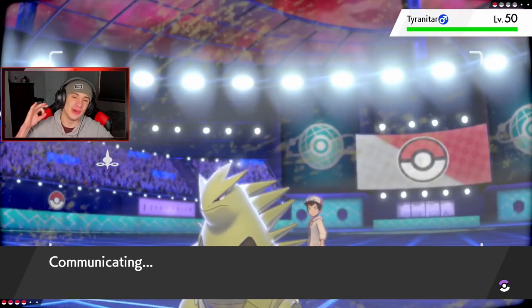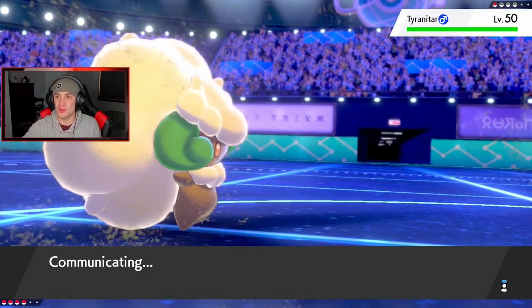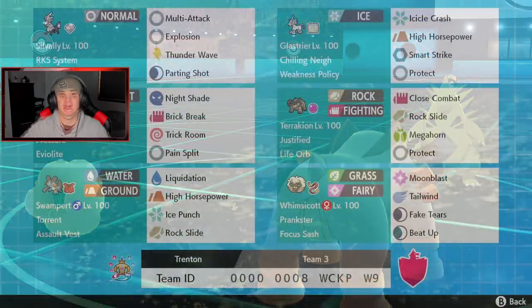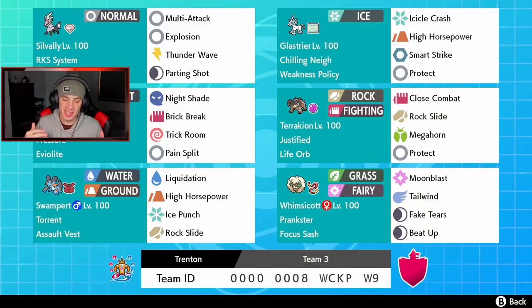Let's get it! We've been playing so so good on the ranked ladder the last four videos — three-and-oh, two-and-one, three-and-oh, and now two-and-one again. My boy Trenton, thank you for dropping this team. One thing to change: make Whimsicott faster for Beat Up support to work correctly. Everything else rocks out — the Glaceon and Dusclops combo is really strong, Swampert with Assault Vest is a great back-end Pokemon, and Sylveon can either Explode for massive damage or paralyze and Parting Shot to pester around. That's it for today — smash the like button and subscribe if you're new. Peace out!